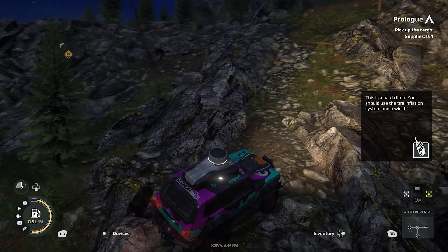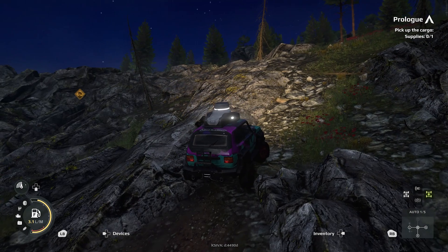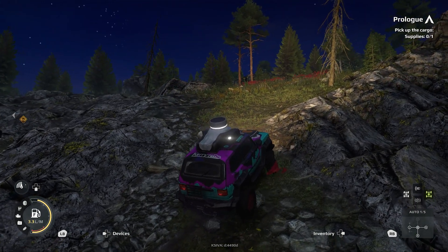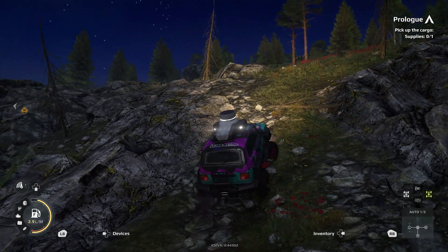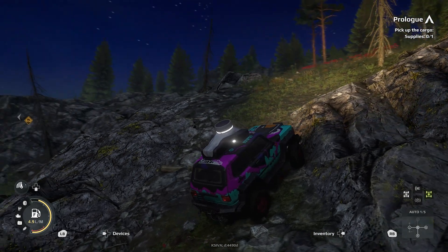Expeditions presents a full 3D world with 360-degree camera control and both first- and third-person views. The game is set in three regions — Little Colorado, Arizona, and the Carpathians — with Little Colorado being the only one unlocked initially. Each location has set missions that progress the story, and a free roam mode for exploration at your own pace.